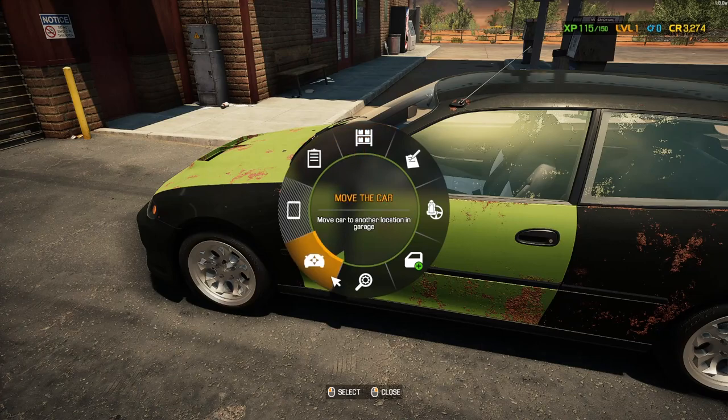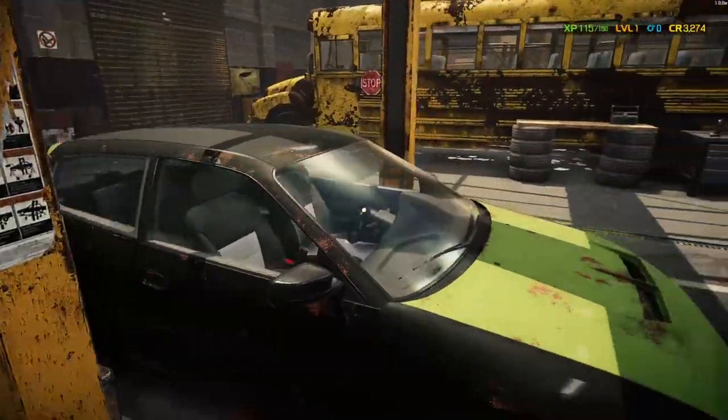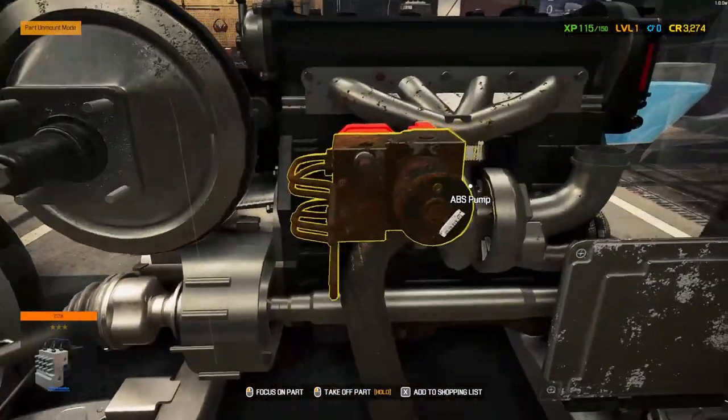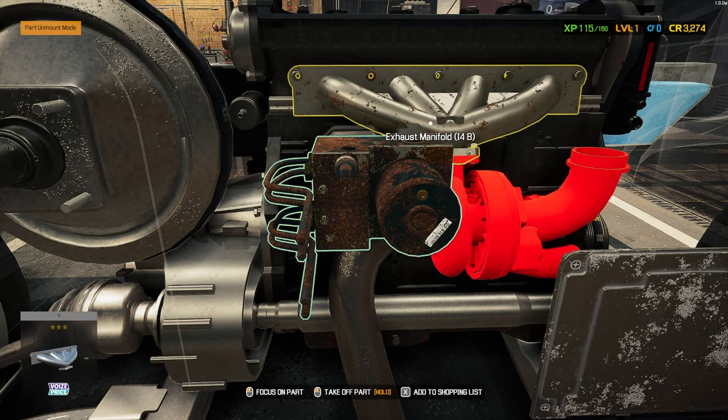ABS pump, brake caliper, brake disc, brake disc ventilated - on what side? Looks like on the other side. Let's get you up a little bit. Maybe it's not on this side. Is it everywhere? What's this? The ABS pump. Oh, I can't take that off yet.